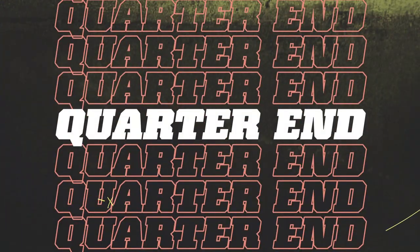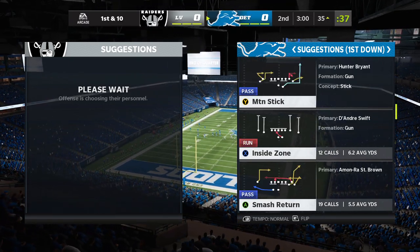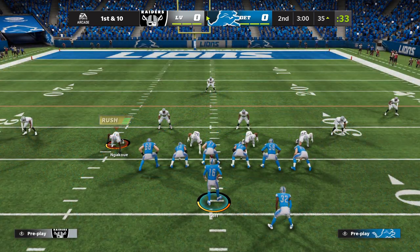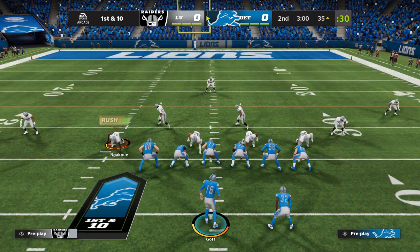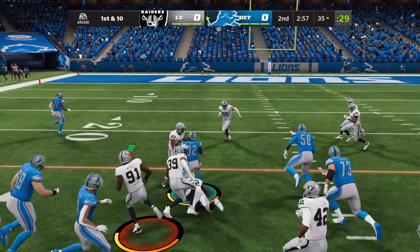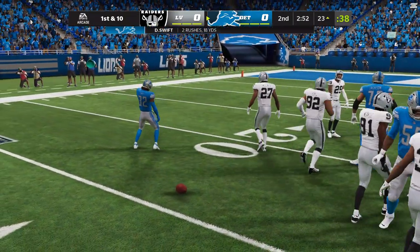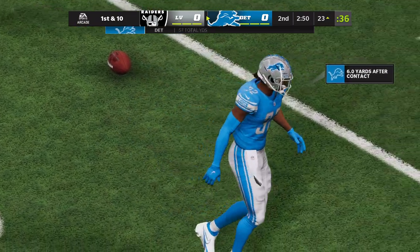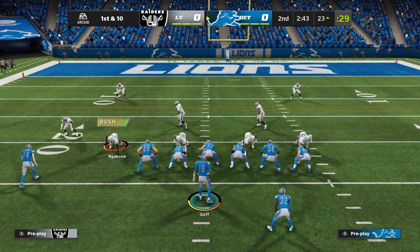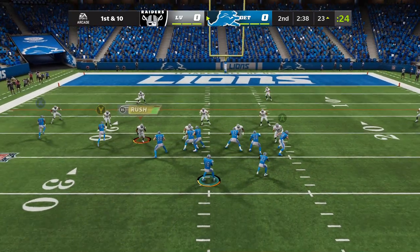No score after one on EA Sports. Ball up to the 35 now as they come up on first and 10. Goff, a handoff here to Swift, and brought down but not before they're inside the 25. But they're getting ready to go to work now in prime real estate after that last run — found his spot, picked up nice yardage. And now he's got them knocking on the door of the red zone.